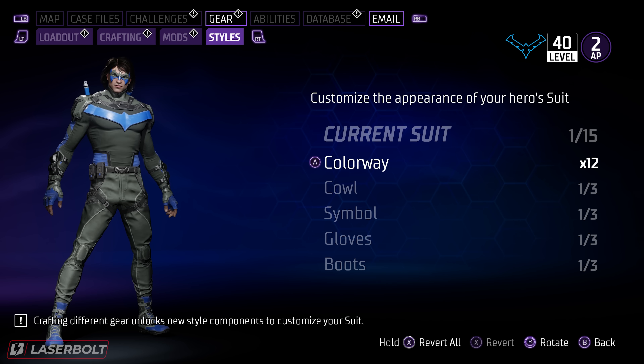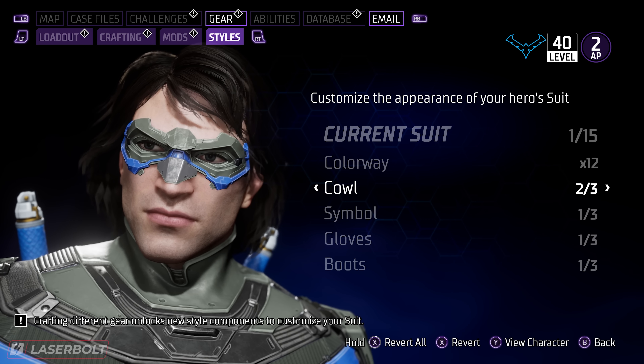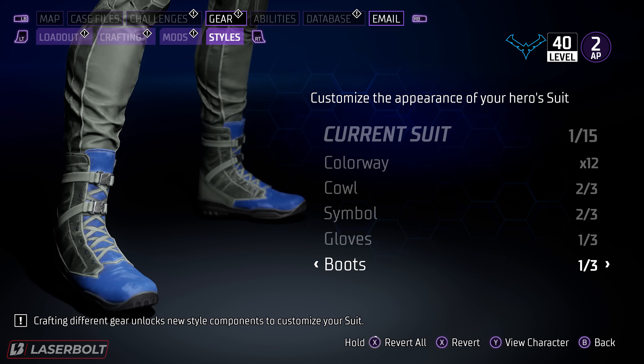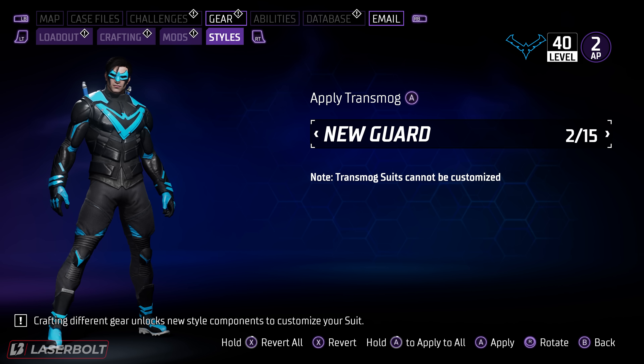In addition to that, you're also able to change the way the face looks. If you want to change the face mask, you can do that. You're also able to change the symbols, the gloves, and the boots — but you're only able to do that to the items which are 1 out of 15.